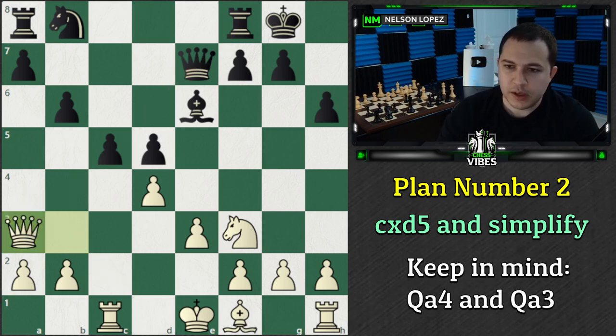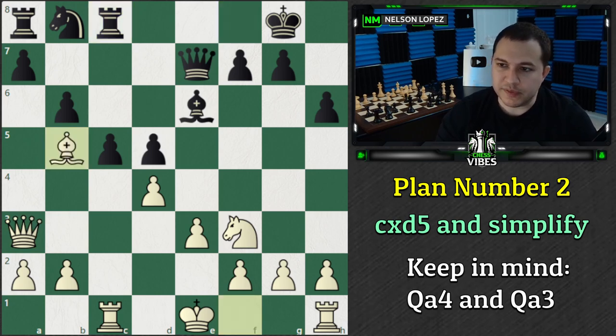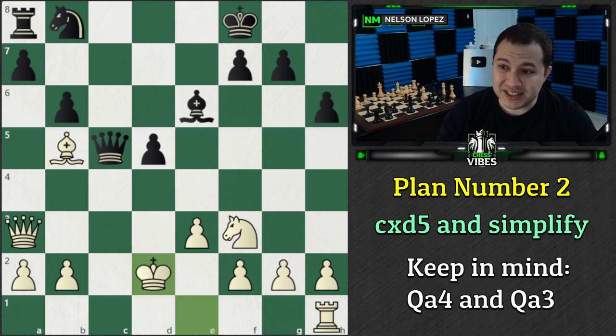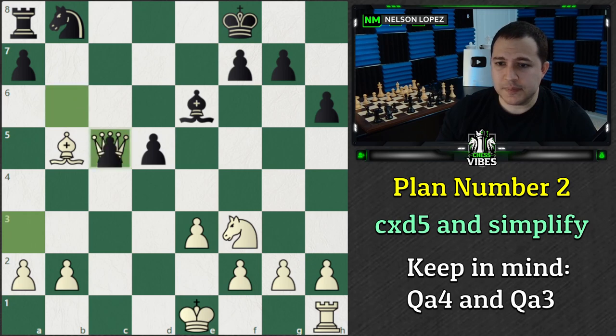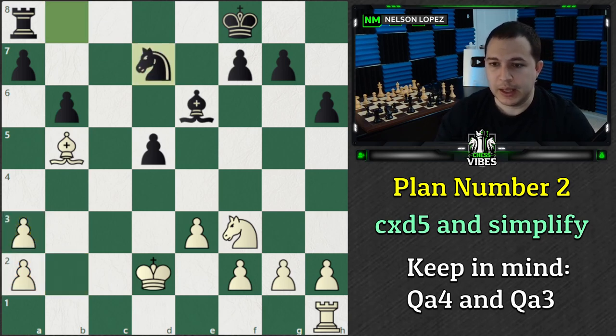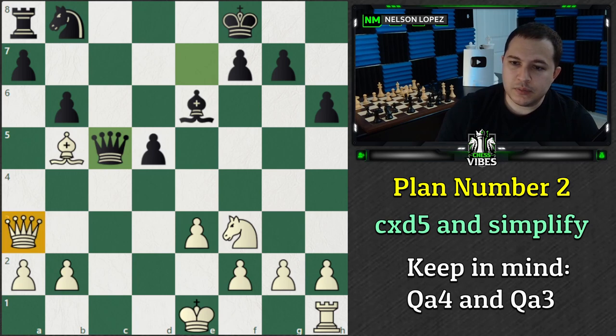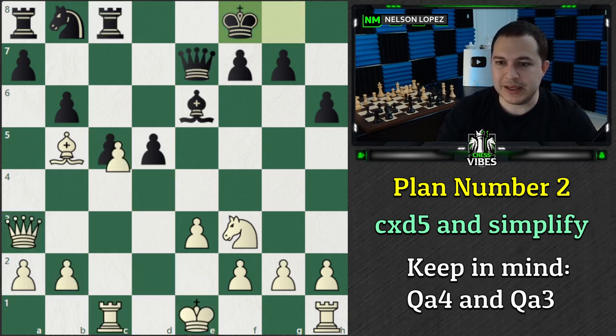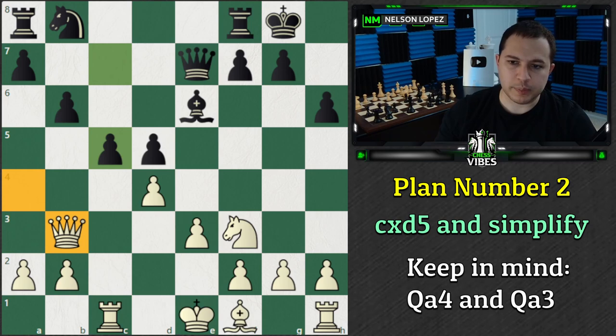He transposes into the exact same position we saw in Fischer's game. Similar idea, except instead of going to A4, he goes to B3. He puts the Queen on the diagonal and Wesley So also plays Rook C8, Bishop B5. Probably Hikaru was following Fischer's game. King to F8 - that's a different move than we saw in the other game. Then Hikaru trades and he plays King to D2, which is interesting. I'm not exactly sure why - giving up the double isolated pawns personally doesn't seem like a decision I like, but same idea here. We're into an endgame now. But you saw the exact same idea, except implemented with Queen B3 instead of Queen A4. You can mix it up and still go for the same plan.